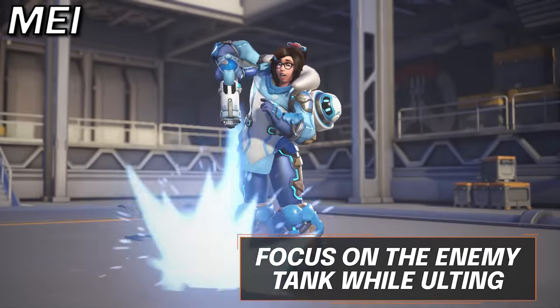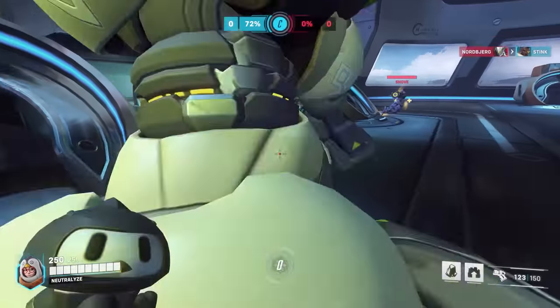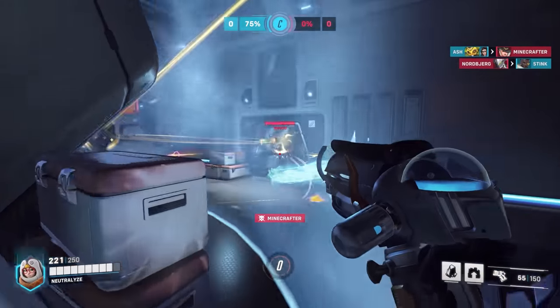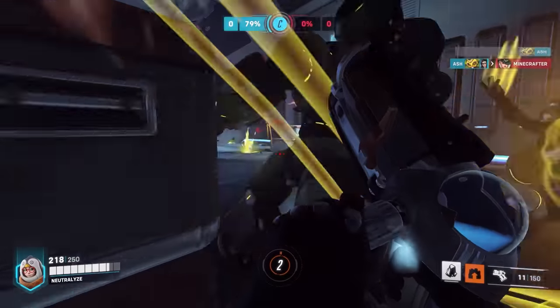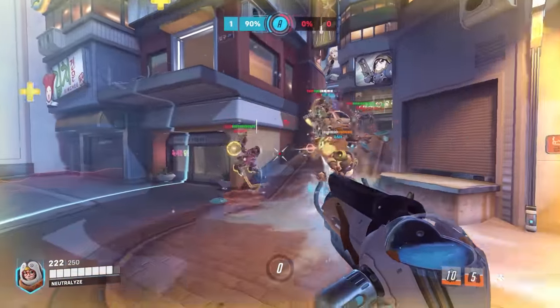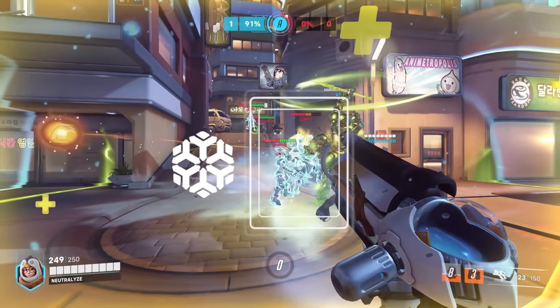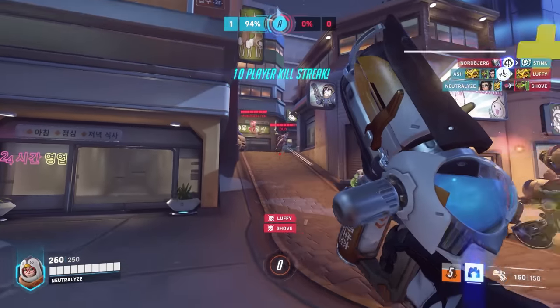Let's talk about Mei. Mei's ultimate has the ability to completely zone off a point. But when used with the sole purpose of trapping enemies, it can be extremely difficult to pull off as it is rather easy for them to escape. Therefore, having a specific target in mind is best, as you will be able to slow them with your primary fire. And what better target than the enemy tank? Using it on him and slowing him will certainly mean he is standing still with no way to do anything for a good five seconds.